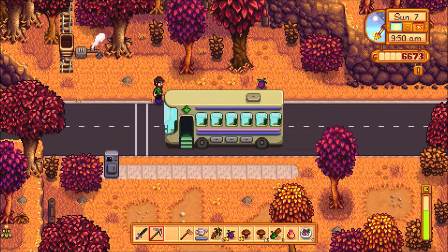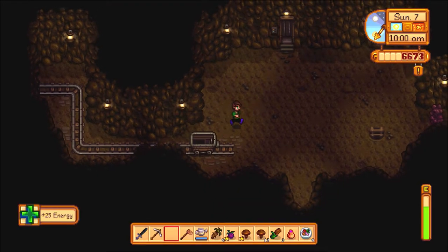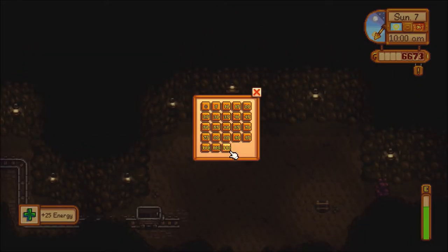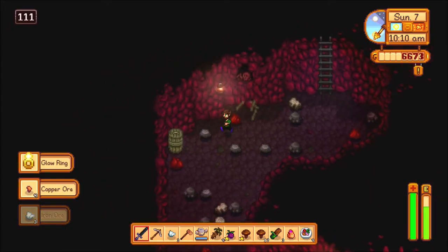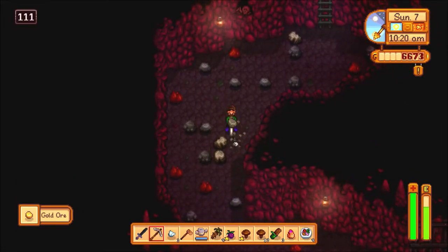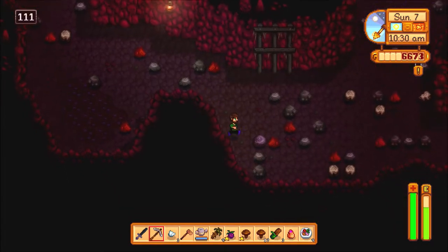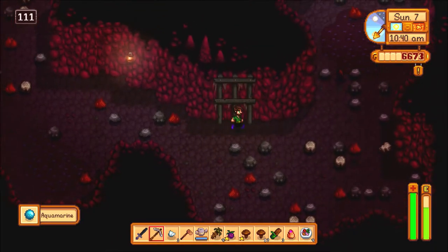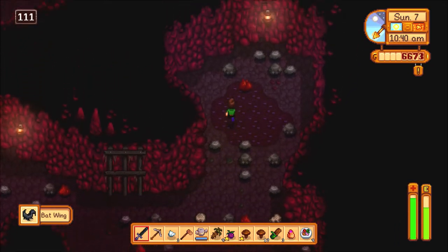Oh, another plum — cool, take that. Let's eat that real quick just to give an extra boost to my energy before I head down there. I'm getting a little anxious with the sound of that music. A flowering — which I already have. Joy. That rock looks a little odd — oh, get an aquamarine out of it, cool.